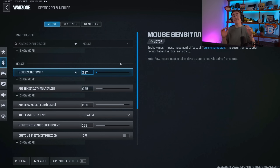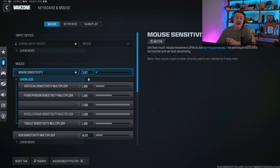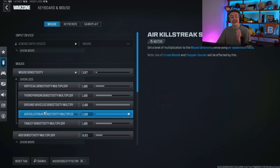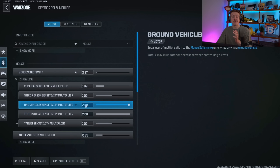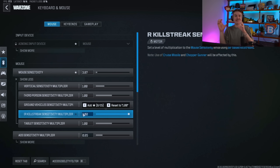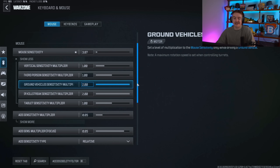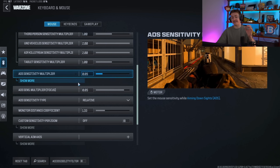Moving out of the sensitivity portion — my mouse sensitivity is 3.87 and I've had the same sensitivity for four years. Once you find yours, you can leave it. The only two things you change under here are the ground vehicle sensitivity multiplier and the air killstreak sensitivity multiplier. Put both of those on 2. When using killstreaks or in a vehicle, it'll be easier to move your mouse around and do that third-person peek a lot faster. Leave the others on 1.